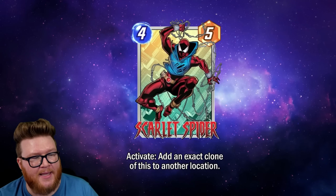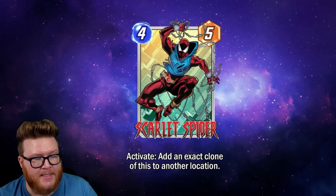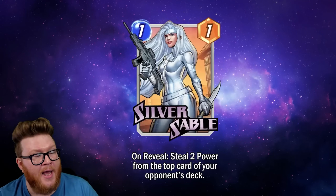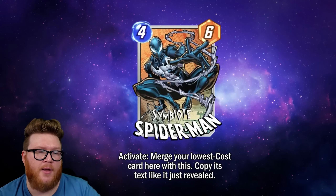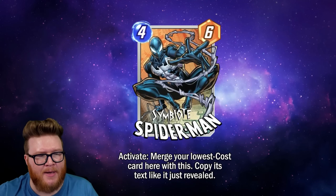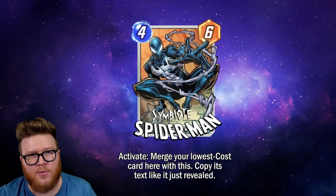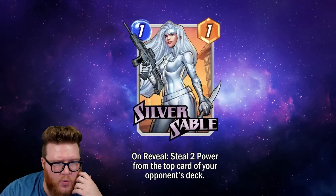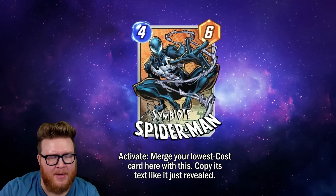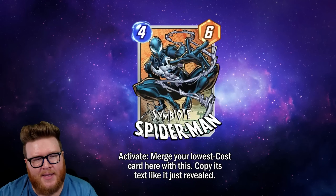I think this text exists specifically for Activate cards. Since we expect Activate to be one-time use, if you merge a used Scarlet Spider — with its Activate grayed out — into Symbiote Spider-Man, I think it's basically saying you get a fresh copy of the ability. 'Like it just revealed' kind of indicates the Activate is fresh or new again. There are other examples too, like Negasonic Teenage Warhead, where the effect might be refreshed.